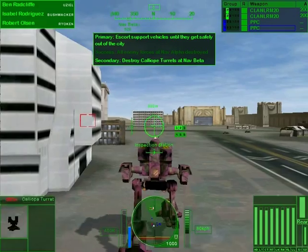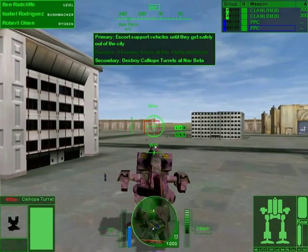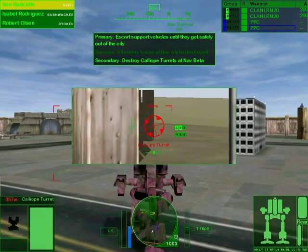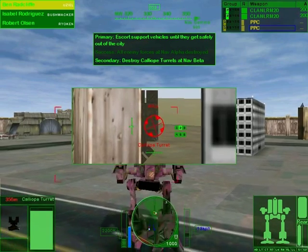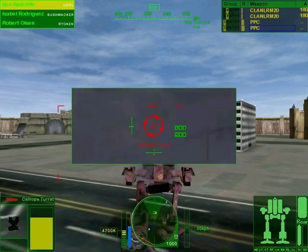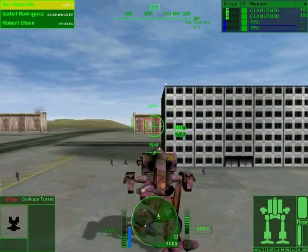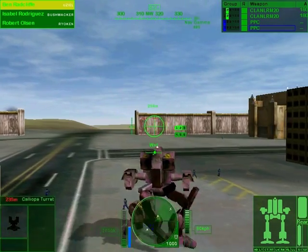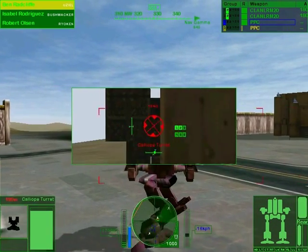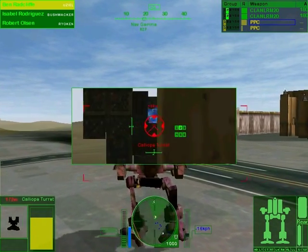I'll just let him chase after me. Maybe I should just change the — there you go, now you can actually see my actual UI. Can I actually corner snipe this thing? Yeah, I can. Come on. I'm just gonna try to missile it. Alright, and there's one more — the Calliope whatever turrets. Might as well take them out. Nav point beta reached. These things are gonna be really easy to take out so I might as well do them on my own. The PPCs do generate a lot of heat so you gotta be careful of that.